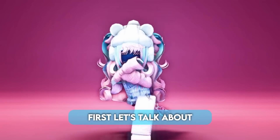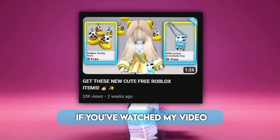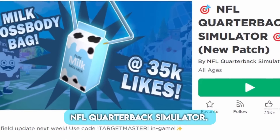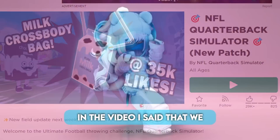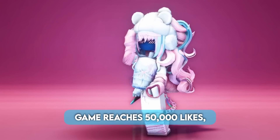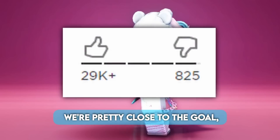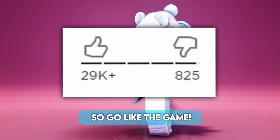First let's talk about this cute milk bag. You might have seen this before if you've watched my video on the free items in NFL Quarterback Simulator. In that video I said we will get the bag once the game reaches 50,000 likes, but the goal has been reduced to 35,000 likes. We're pretty close to the goal, so go like the game.